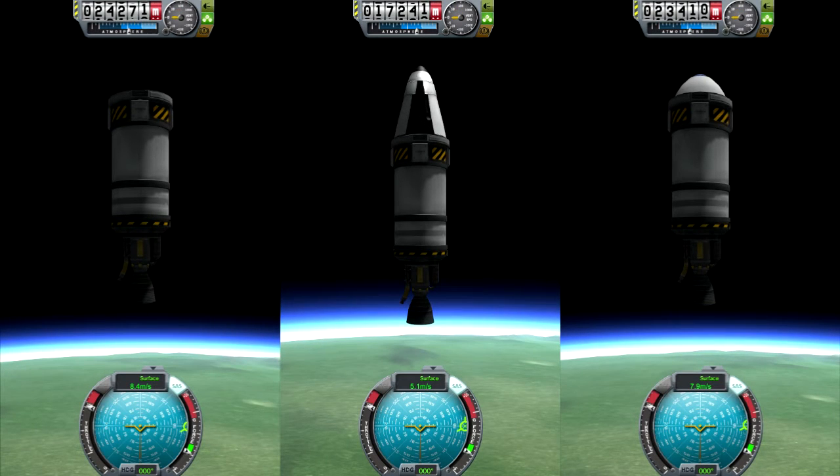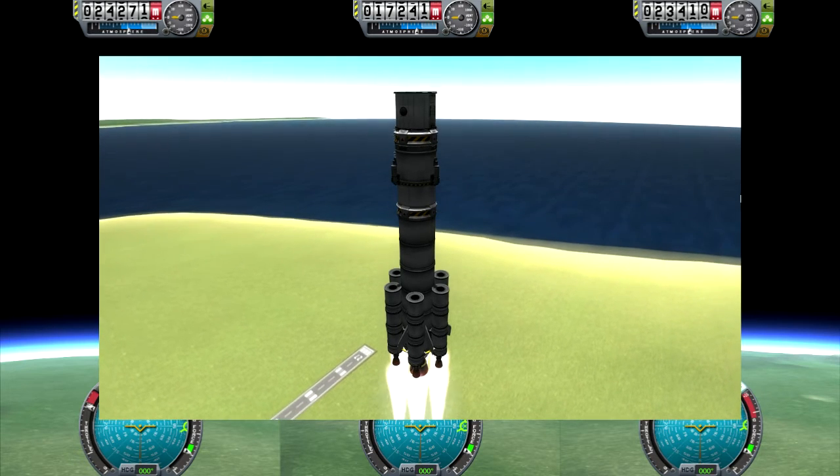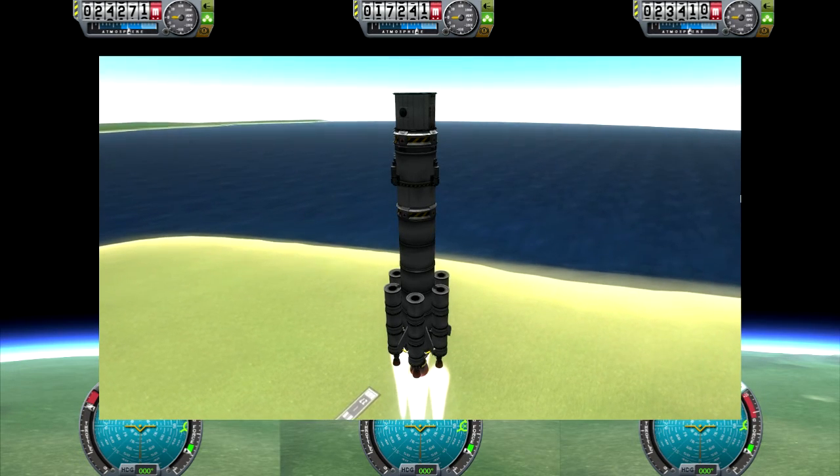We can already see that the rocket in the middle is about 4 kilometers lower than the other two. After the race is finished, we have 17.2 kilometers for the middle rocket, and the left rocket is the winner with 24.27 kilometers. That's very interesting — a difference of 7 kilometers between first and last, and the first has no nose cone. So in case you want a little bit more oomph on your Kerbal X, just delete the nose cones, even if it looks crappy.